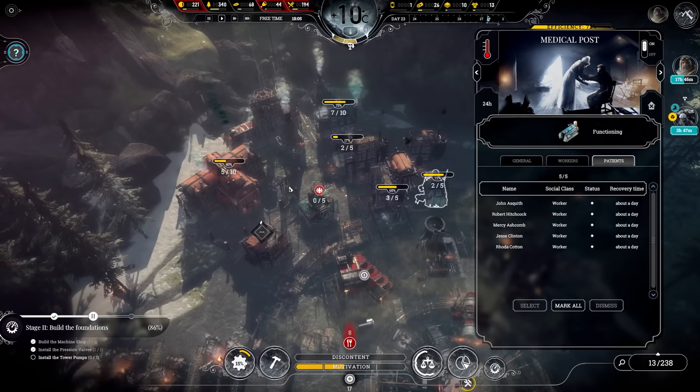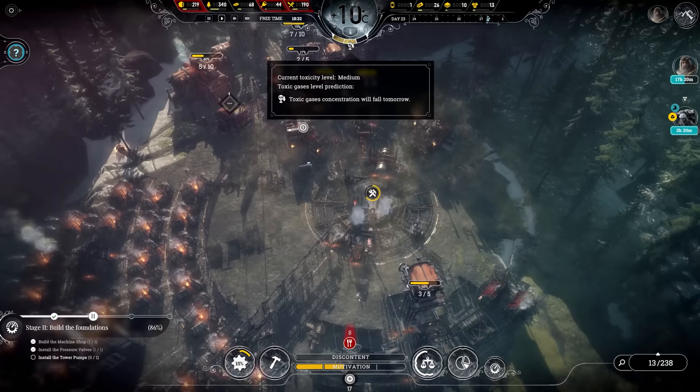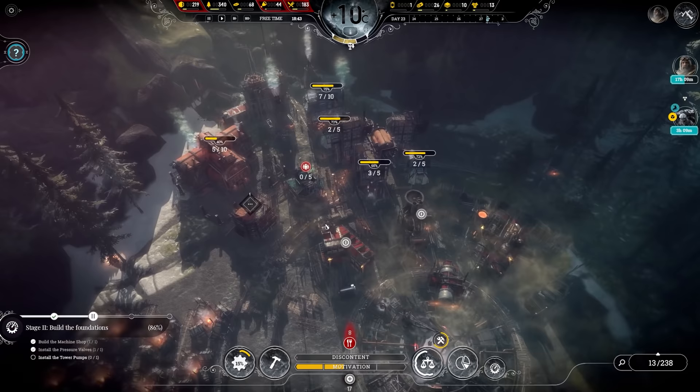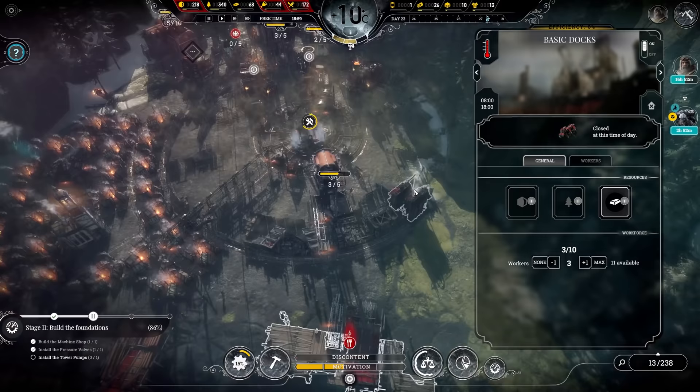Two to four hours and this infirmary will empty out quick — then we'll throw everyone out of the other places into that one. Stow your tools, work day's over. Toxicity is falling tomorrow, which is excellent — we can turn this off, save coal, build that coal back up. Hopefully. 1,800 coal left.